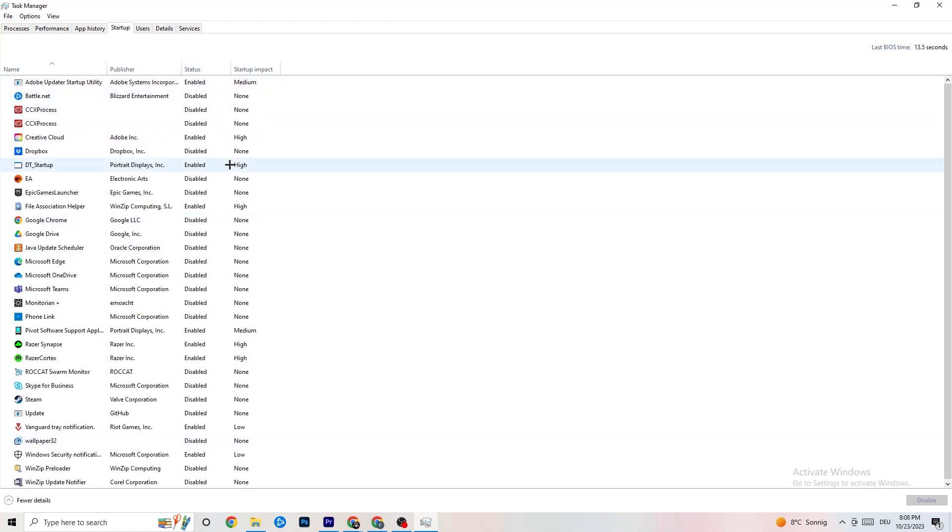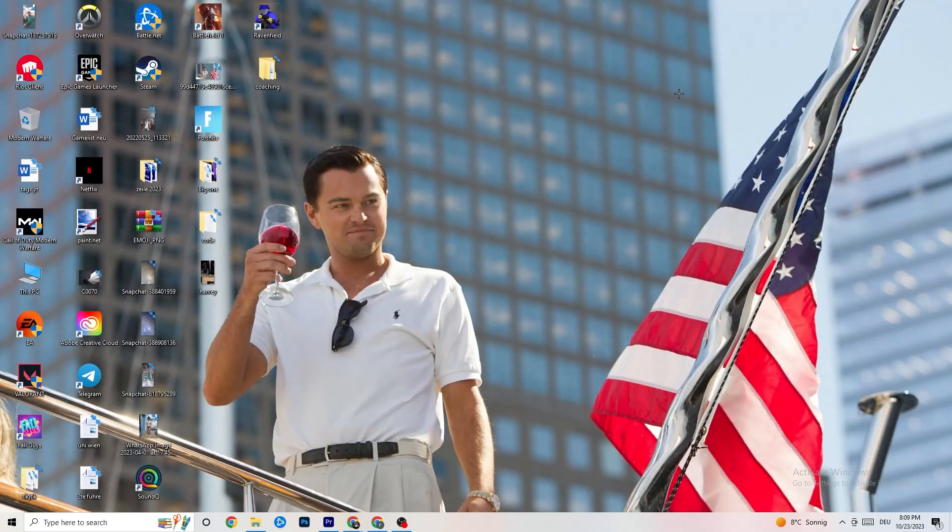Now click on 'Startup' in Task Manager. Disable every program that auto-starts in the background to reduce CPU and GPU usage. For example, right-click Adobe Updater Startup and click 'Disable'. Do this for every program currently running that you don't need. Once done, close Task Manager.